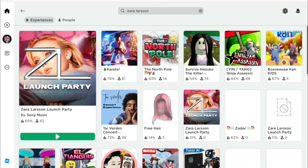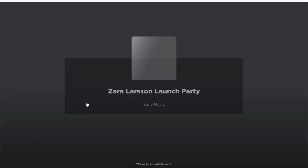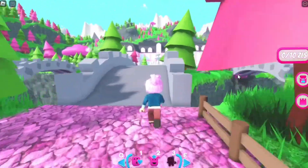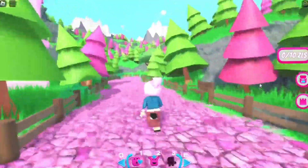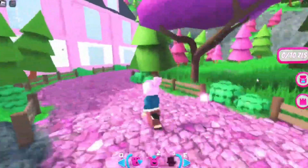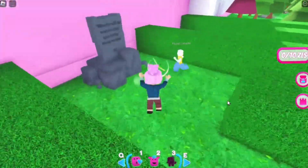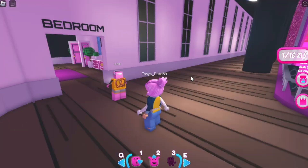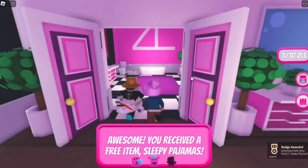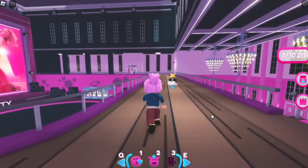Search Sarah Larson Launch Party and make sure it's made by Sony Music — the game thumbnail is a pretty woman. In this game we can get three items. Follow me to the back of the mansion with some gardens, press E to collect the first item, then teleport to the bedroom. Go inside the bedroom and you will get a free shirt and pants.